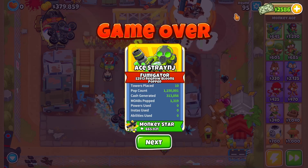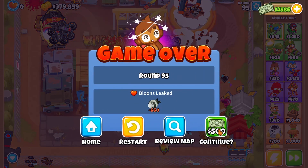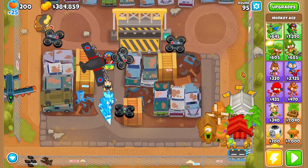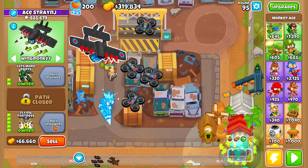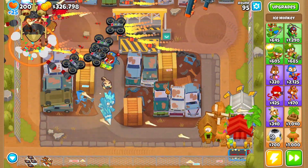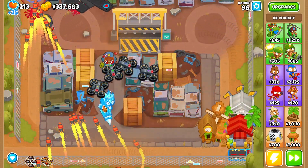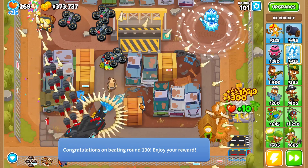Oops, looks like someone fell asleep and lost at round 95, which isn't bad. What can I do to fix that? I've got 384,000 dollars. If I do a Flying Fortress, will that just make me win? Yeah, I completely fell asleep — I was dog tired. The ice monkey was just too exciting I guess — tuckered out. Look at that, a win!